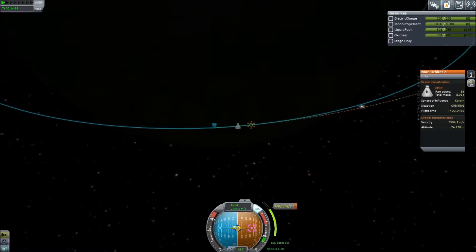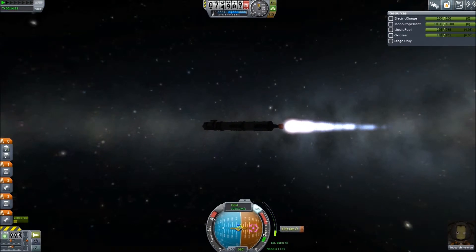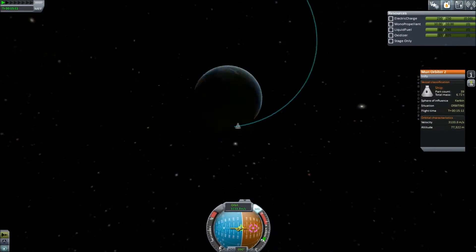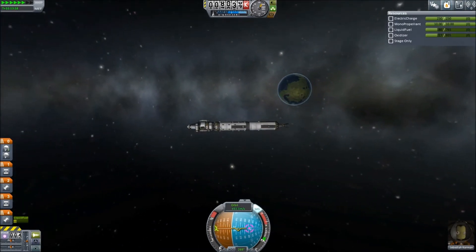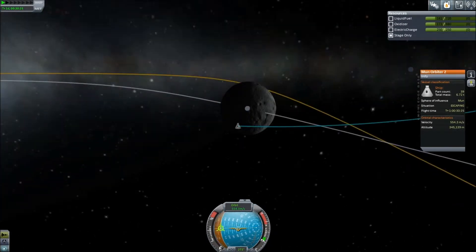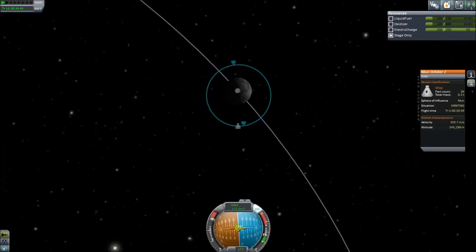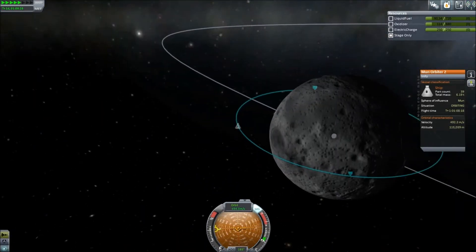Getting the burn right — it doesn't tell me what my estimated burn time is, so I end up starting and stopping and starting again. But we get it done, and then we're on our way to the Moon. A thousand times warp, goodbye to the Earth as it spins away, and then round to the periapsis. We get a bit close and overshoot a bit, but it's not too much of a problem. This craft is a little bit unwieldy to steer — if you watch the nav ball, I do overshoot a lot of the markers. Our periapsis is down to 12 kilometers.